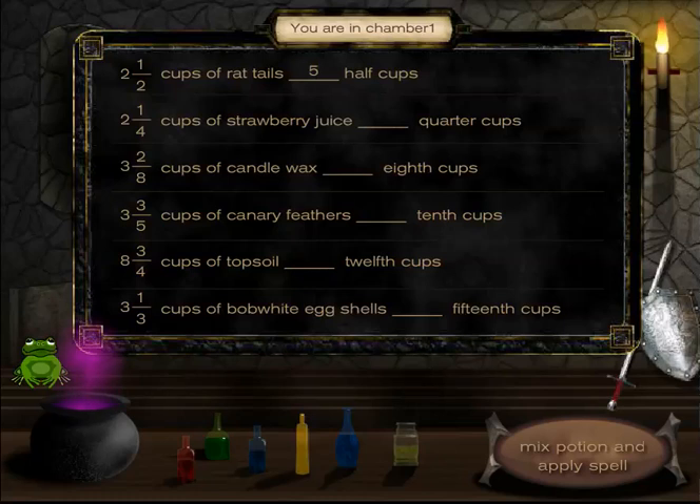You might want to get out paper and pencils, or maybe you can do them in your head — I'm going to try to do them in my head. Two and one-fourth cups of strawberry juice equal how many quarter cups? Well, four times two is eight, eight plus one is nine, so nine quarter cups.